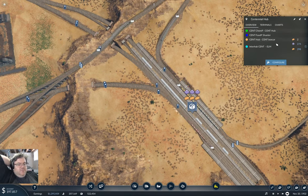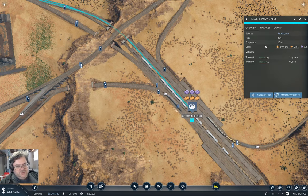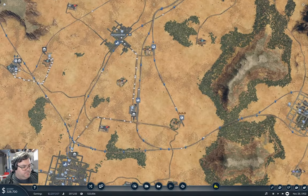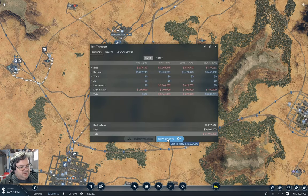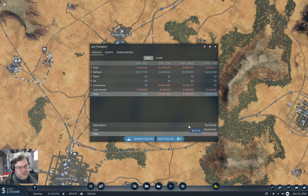I definitely need more capacity on the boxcar line. So I need boxcars. Is paying off the loan going to be a viable way to improve the bottom line? We're not completely negative — if you account for what we spent, we're still net positive. Knocking off the loan interest will certainly help that.